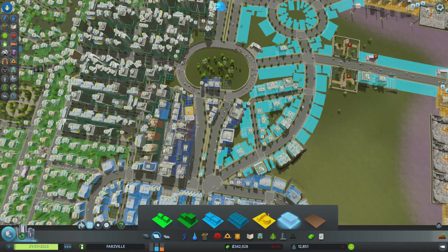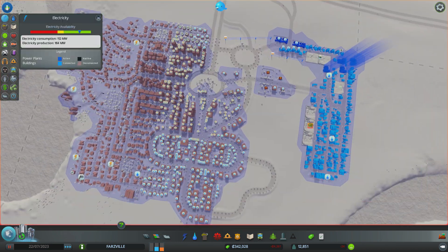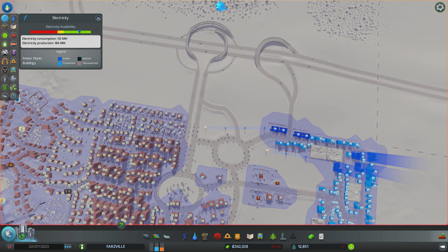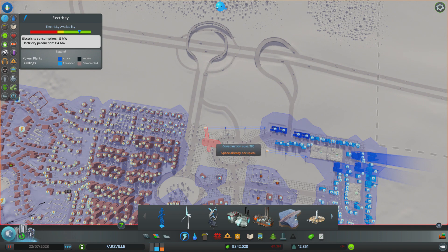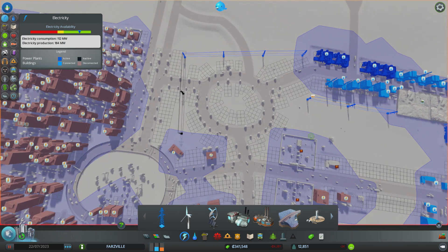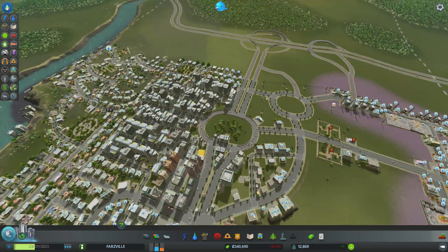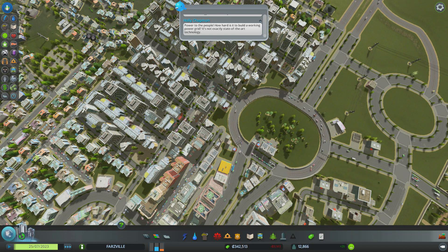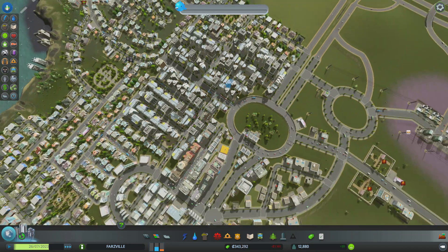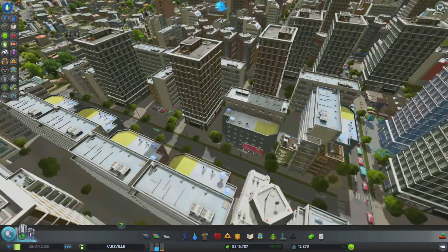Nobody has power. Where's all the power? Oh — I deleted those things! This game! Everybody's fine. I'm now going down — why am I negative 3,000? Is that just because of the power situation? Yeah, it was. Turns out people don't like it when you don't have power in your town.